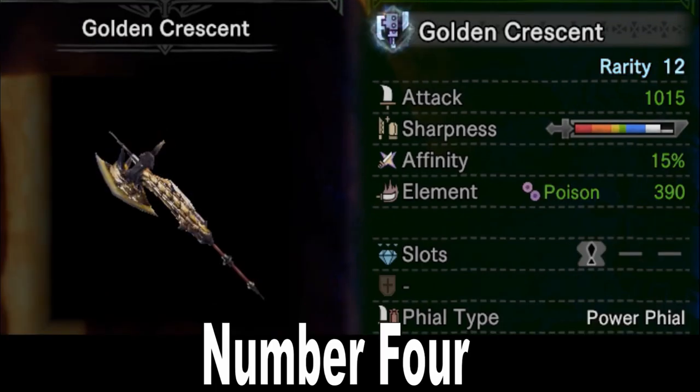Number 4 is the Golden Crescent, the Golden Rathalos Switch Axe. This thing has incredible raw of 1015, along with white sharpness, 15% affinity, the signature 390 poison element, plus a level 1 slot for a little bit of flexibility in your build, and a power phial. The phial attacks only apply when you're in sword mode. Power phial is generally the best one because it means your sword attacks just hit harder on the raw side. Combined with the already high raw damage and poison status plus the positive affinity, you have a recipe for a great all-around Switch Axe that's good against almost every monster.